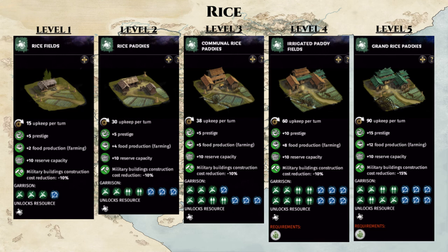Starting with the rice paddy county, the building chain is linear with no branching, and essentially provides food in exchange for upkeep costs. Both of these figures will increase as you level up the rice paddy county. One thing to note is that the image assets here were from a game where it already had the 25% upkeep discount reform active, so all the upkeep costs are 25% lower than what they should be. For example, the max level 5 upkeep for rice paddy should be 120 gold instead of 90 gold shown here.